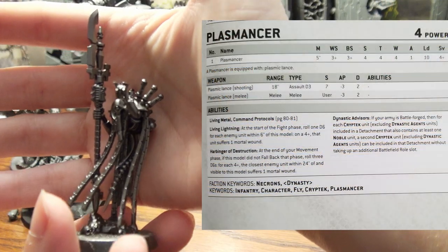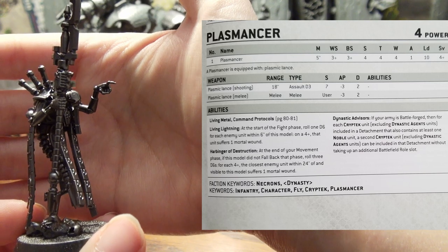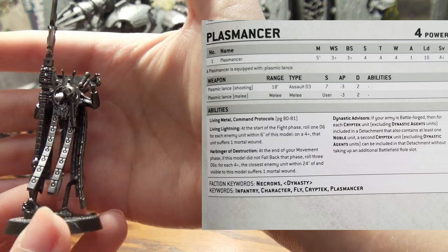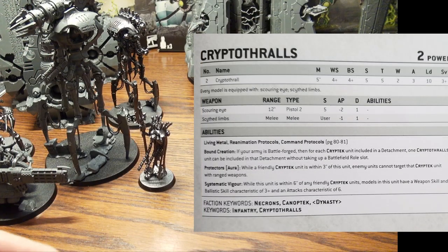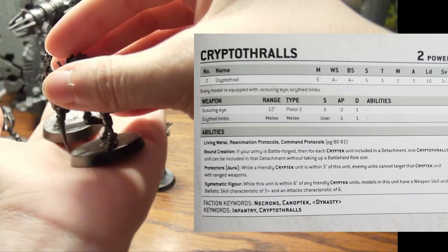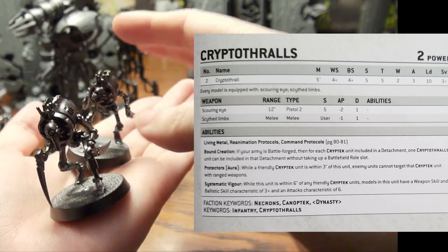This is the Plasmancer, also from Indominus. I very much enjoy his arm pointing — he kind of reminds me of an old guy going 'What's that?' But really, you know he's just obliterating worlds. His two little henchmen, the Cryptothralls, are cute, horrifying little creatures. That's what he's sending off into battle.